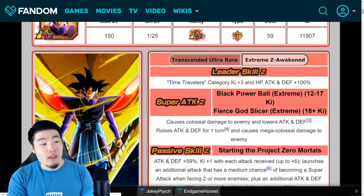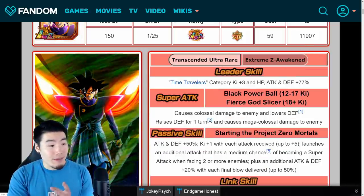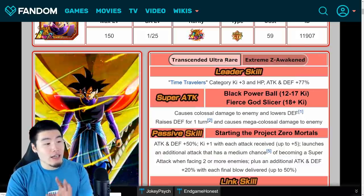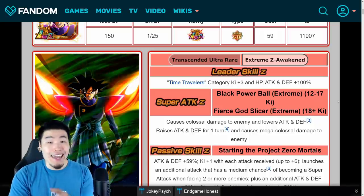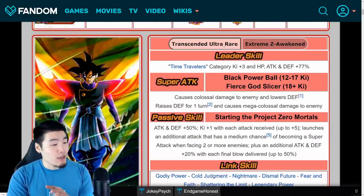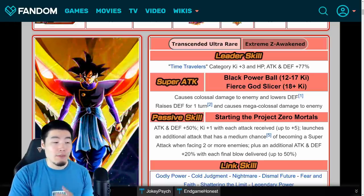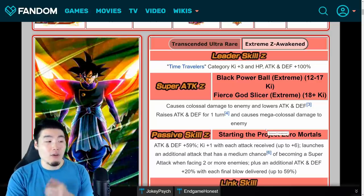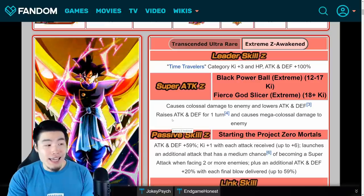For his super attacks, the actual animations and attacks stay the same, but the change to the 12-key is that instead of just lowering defense, it now causes Colossal Damage and lowers Attack and Defense. And then for the 18-key super, it used to be raises defense for one turn and causes Mega Colossal Damage. Now it's raises attack and defense for one turn and causes Mega Colossal Damage, so he gets an attack boost as well.